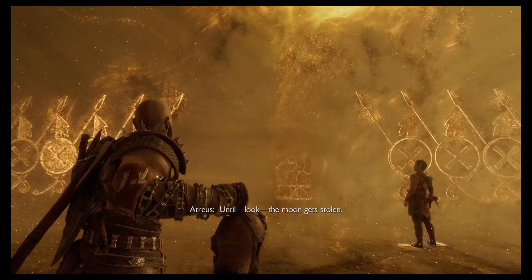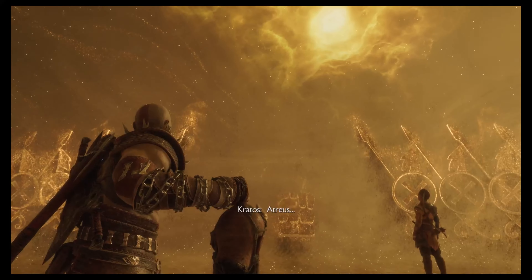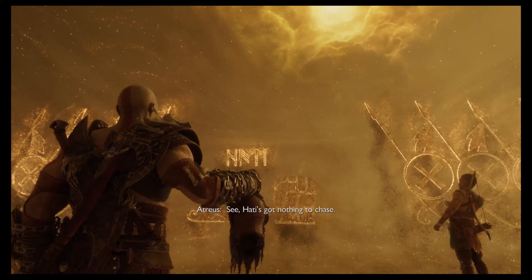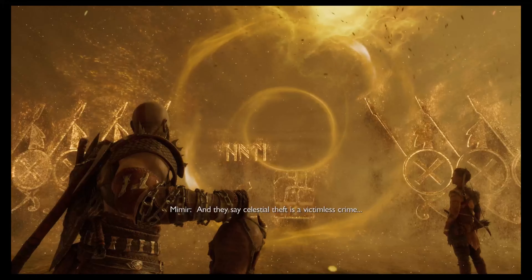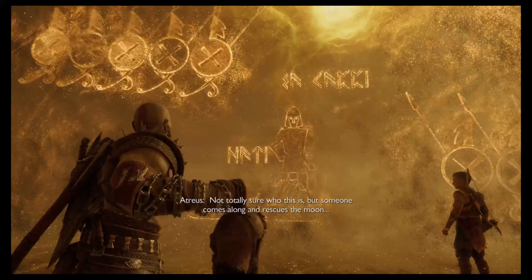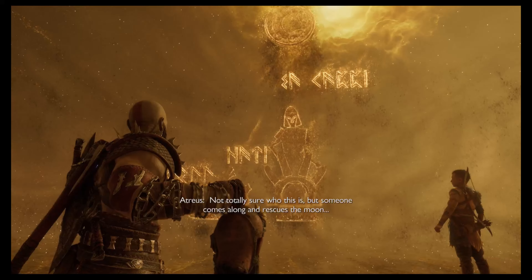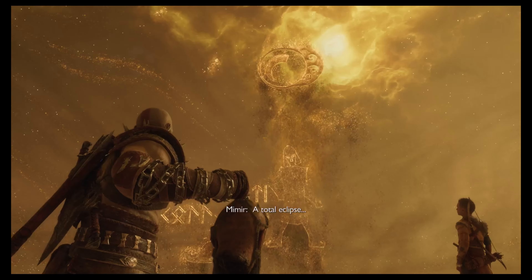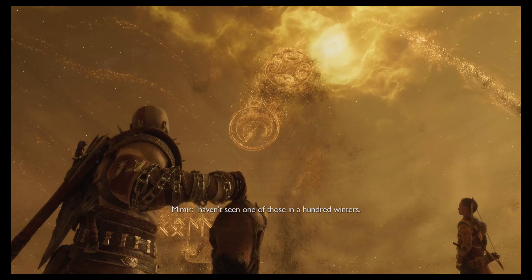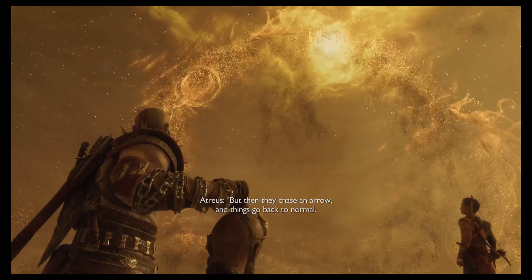Until... look. The moon gets stolen, somehow. Hathi's got nothing to chase — and they say celestial theft is a victimless crime. Not totally sure who this is, but someone comes along and rescues the moon. And then the moon blocks out the sun — a total eclipse? Haven't seen one of those in a hundred winters. But then they chase an arrow, and things go back to normal.